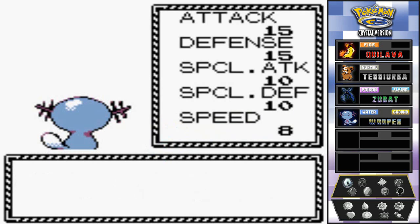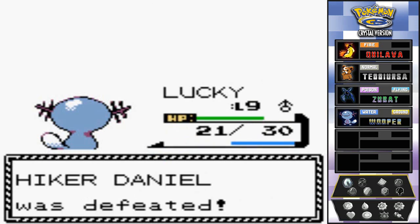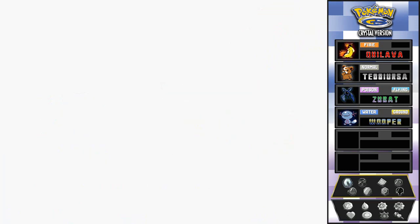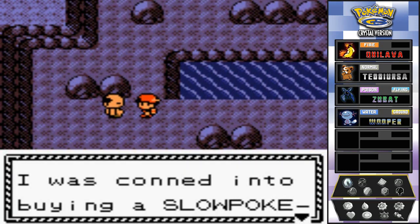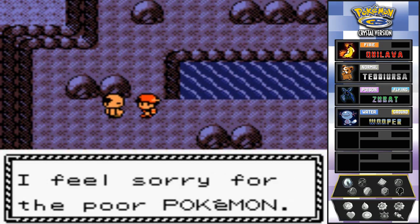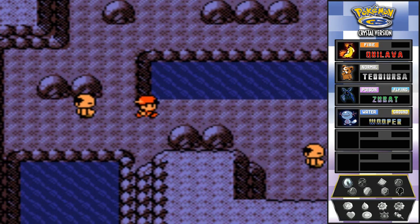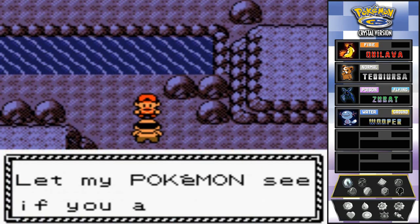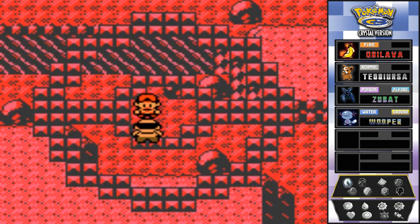This is a very good place for Lucky - still slow but great. The trainer says he was caught into buying a Slowpoke tail and I feel so sorry for the poor Pokemon. Why in the heck would people cut off a Slowpoke's tail? I know they grow back, but why?